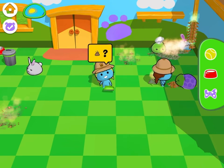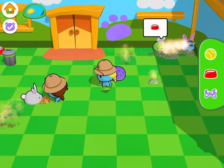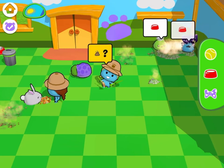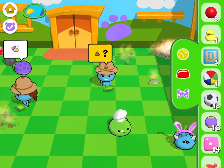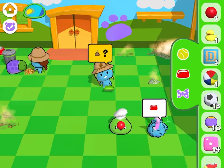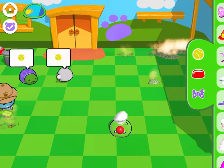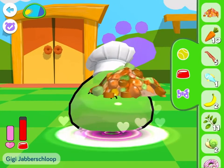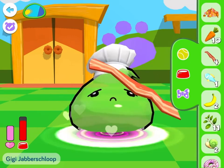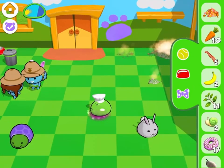He only eats rotten food and you can't actually pet him. The only way to make him happy is by giving him a ball or giving him a hat. However, he doesn't eat any other food — he eats nothing but rotten food.